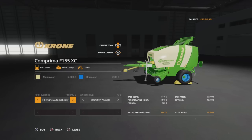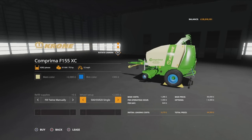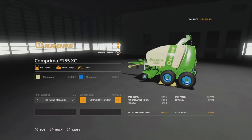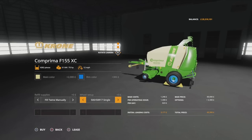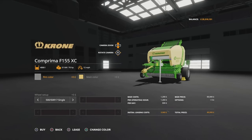If you want to do it manually, you have to get the pallets of twine which are available in the game store once you've got the Add-On Straw Harvest installed. Then we go on to Wheel Setup: we've got 550R17 Singles, 55R20 Singles, 50R17 Tandem, and 50R20 Tandem. The options on the regular one are the same with colour and rim colour - the only difference is you don't have the option for automatic or manual twine.